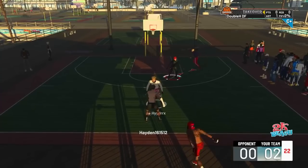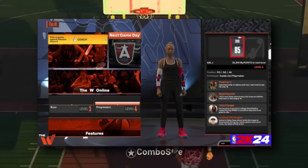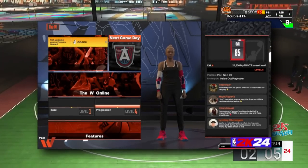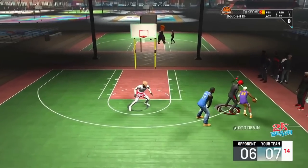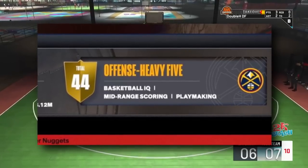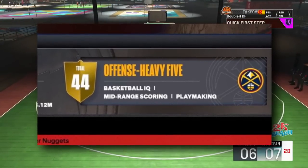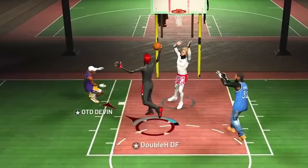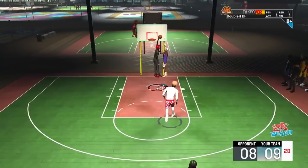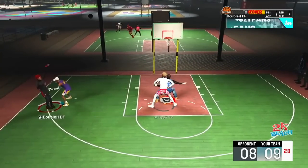Something that was released today was the WNBA builder screenshot. You can see it says 'archetype' and lists 'Inside Out Playmaker' — a build name from 2K20. Uncle Demi also confirmed that there are going to be whole new types of build names in 2K24, so that's something to look forward to. Hopefully there's variety and you can look at someone's build name and know what they can do.